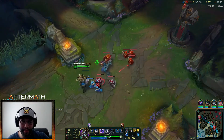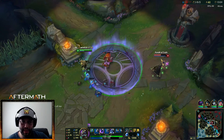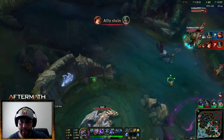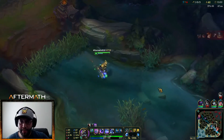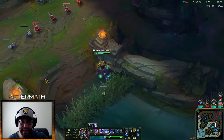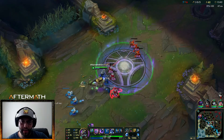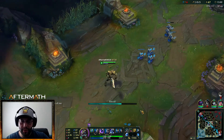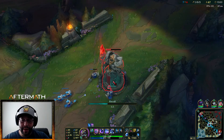I'm just going to clear this wave instantly. I do have my ultimate — I'm going to pop my Corrupting Potion. I need to clear these waves so they're not pushing into my teammates. Look at that instant wave clear, it's beautiful. I'm going to take this opportunity to back — actually no, I'm going to go get blue buff.